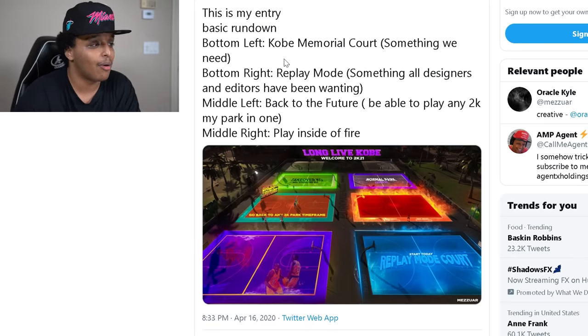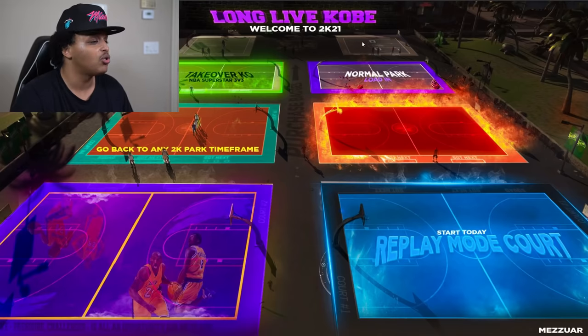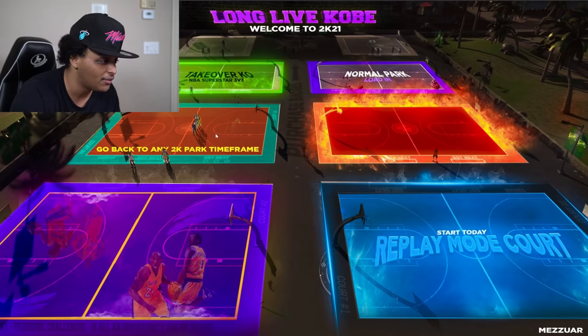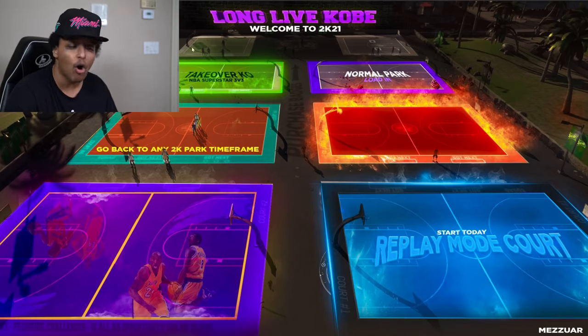This is my entry. Basic rundown: bottom left, Kobe Memorial Court - something we need for sure. Bottom right, replay mode - something all designers and editors may have been wanting. Takeover KO - this is the fire court, so you have to be in the air and your feet are going to light on fire. Go back to any 2K park timeframe. Replay mode court, and then the Kobe mural court - this would be an incredible park event. This was probably largely taken from 2K18 because it has a similar layout, but he added all the trees and stuff so it didn't look truly depressing like 2K18 did.